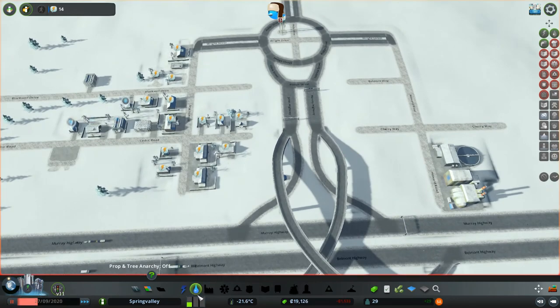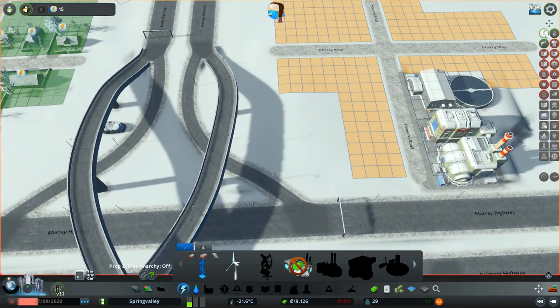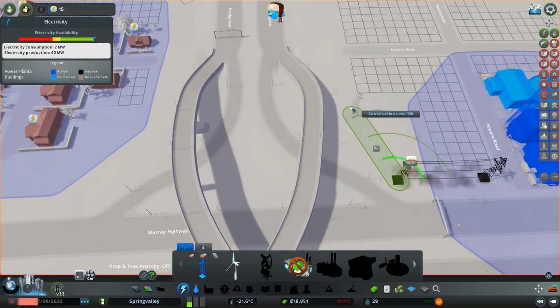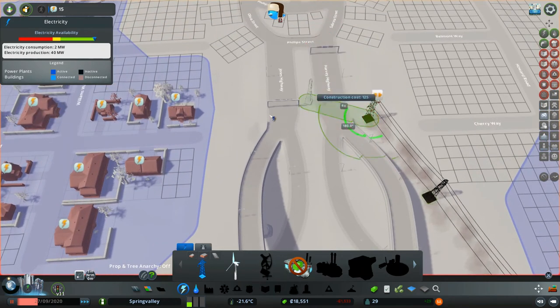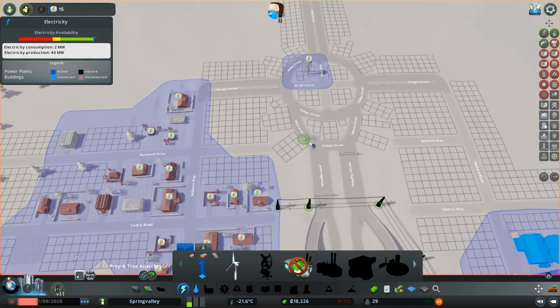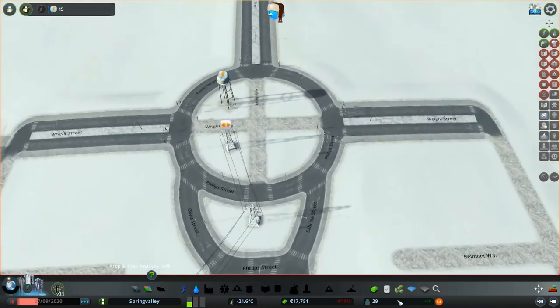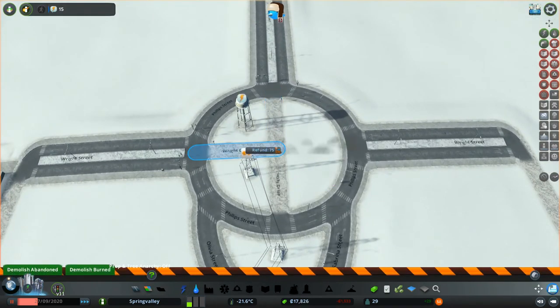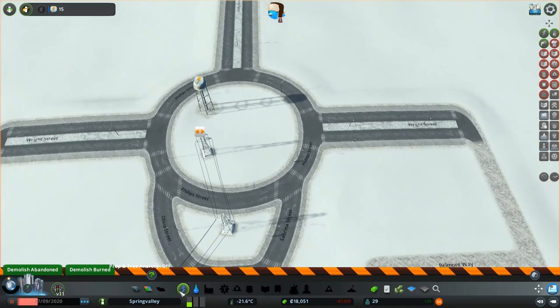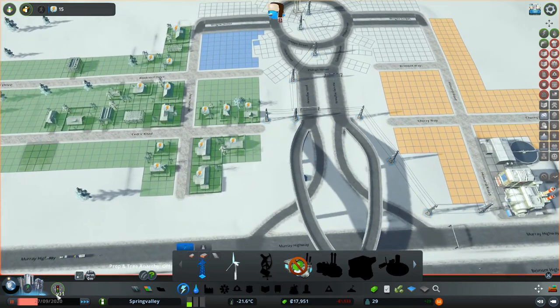Now these people need power, and with the power plant over here we need to bring a power line across. If we click power here, we can see where the power is needed. We're just going to draw these power lines across like that, and hopefully the power will get out there soon.